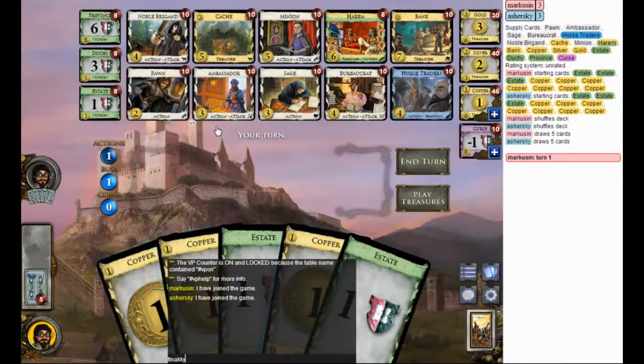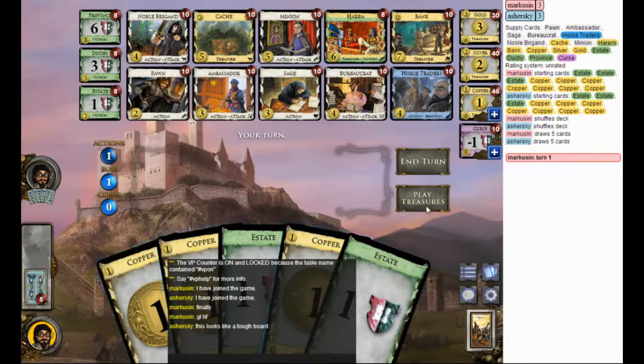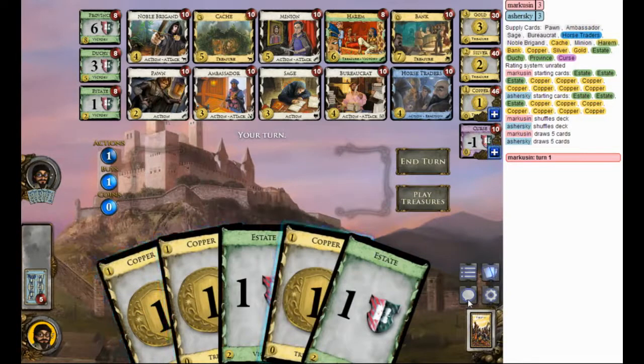Alright, here we go with Game 3 of Gokodom 3, Round 2 for me, opponent Sushirsky. Let's go and see Ambassador here. So Ambassador with Horse Traders, there's Minion, there's Sage. We have some Plus Buy, we have Away at Trasher, we have Virtual Coin — pretty good. We have multiple sources of Plus Buy.